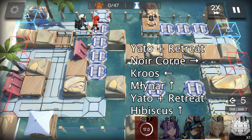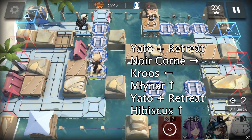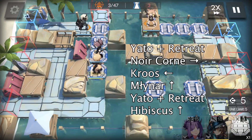Then we wait until we have NFDP to deploy Miner facing top. Yato is ready for redeployment now, so we deploy Yato and retreat to dismantle another floating platform.